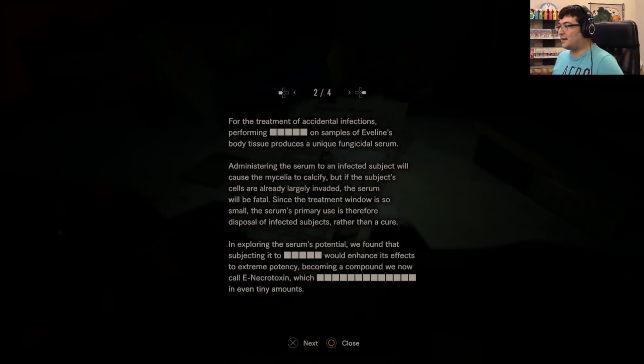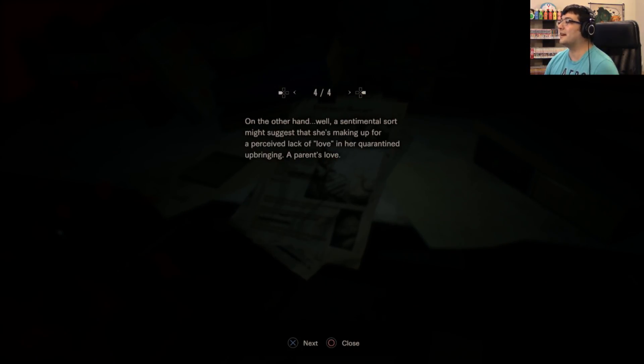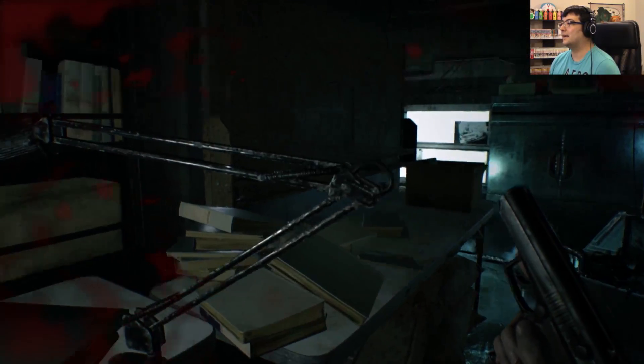For the treatment of accidental infections, performing a procedure on samples of Evelyn's body tissue produces a unique fungicidal serum. Administering the serum to an infected subject will cause the mycelia to calcify, but if the subject's cells are largely invaded, the serum will be fatal. Since the treatment window is so small, the serum's primary use is therefore disposal of infected subjects rather than a cure. Subjecting it to a further process would enhance its effects to extreme potency — a compound now called E-neurotoxin. What's been interesting to observe is Evelyn's obsession with the concept of family. In experiments, infected subjects were compelled to act as her mother or father. This could be that she instinctively understands a family unit is better suited to blending into social groups, or perhaps she's making up for a perceived lack of love in her quarantine upbringing — a parent's love. She sure is.